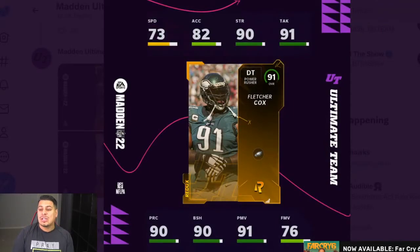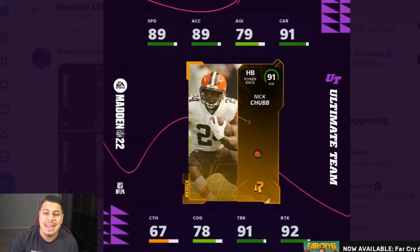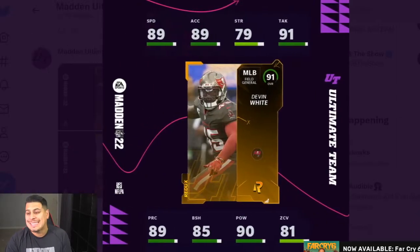So let's dive in and look at some of these Redux cards. First off, Fletcher Cox is in packs now — 91. We have that Nick Chubb that came out first signatures. We also have Devin White, which is still a pretty good card at middle linebacker, especially with Lurker being a thing. So this card, it'll be interesting to see how prices will drop.